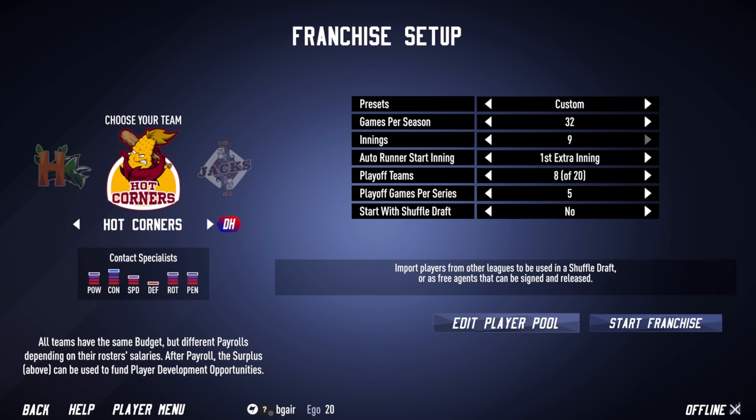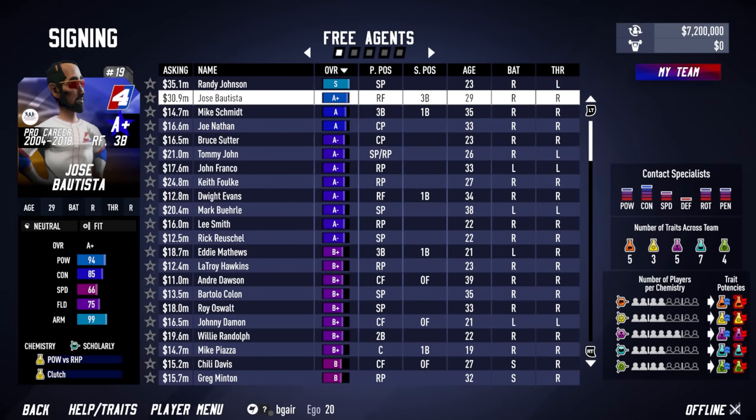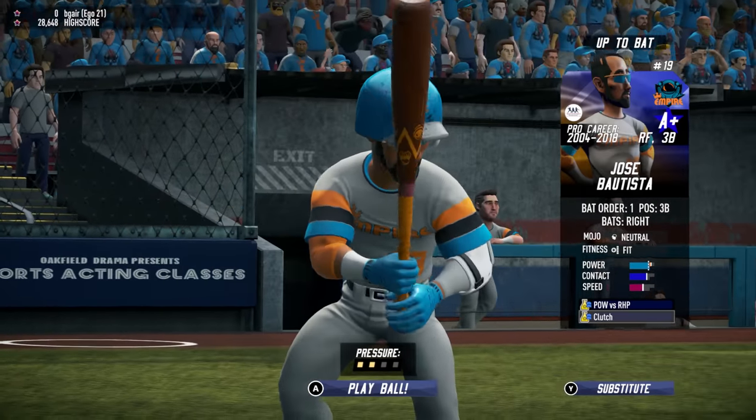Finally, you can choose to have players from other leagues — including built-in leagues or custom leagues — appear as free agents during the franchise playthrough. For example, you can play a custom franchise with a league you created, but have Super Mega League and/or Legends League players, instead of randomly generated players, appear as free agents from season to season.